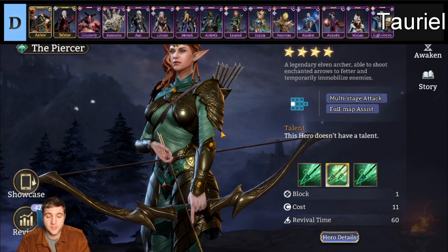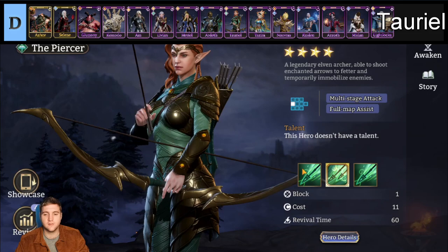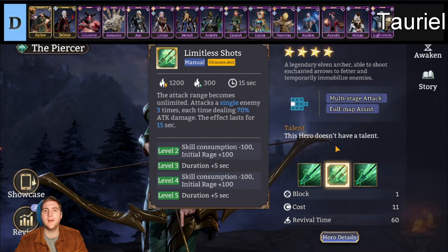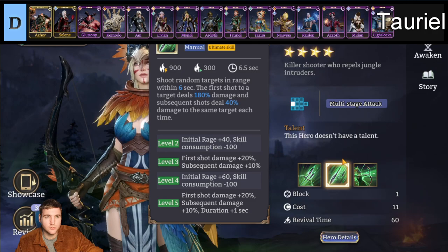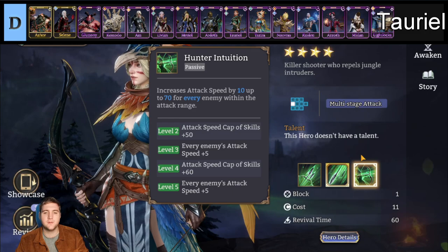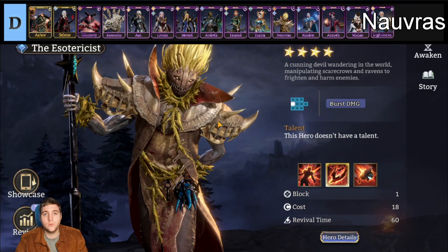Next we have Tariel, a Watcher and Piercer marksman with pretty average attack range. The reason I put her this low is that there are some very good marksmen to build. Tariel just doesn't really have enough in her kit — she does some okay shot damage, has a passive that is kind of strange but not great, and her ultimate is very niche and not really required if you're careful with placements. Next we have Tezira, another Piercer marksman at only 11 cost. The problem with her is that her passive increases attack speed for every enemy within range, but her ultimate just shoots single targets rapidly. So you want more enemies to shoot, but she's only really shooting one at a time anyway. There are better Piercer marksmen.